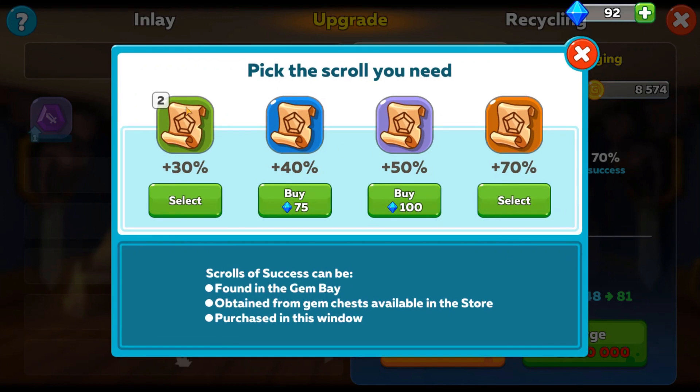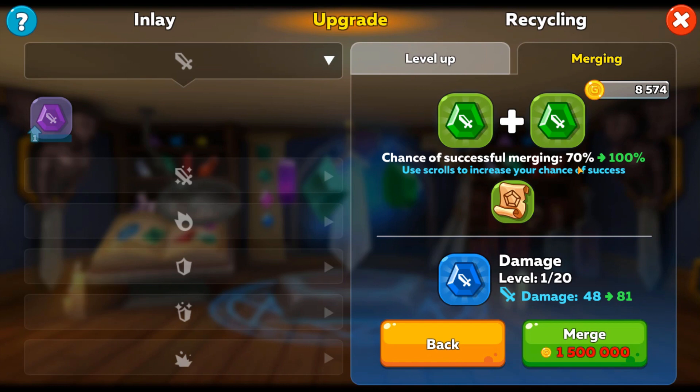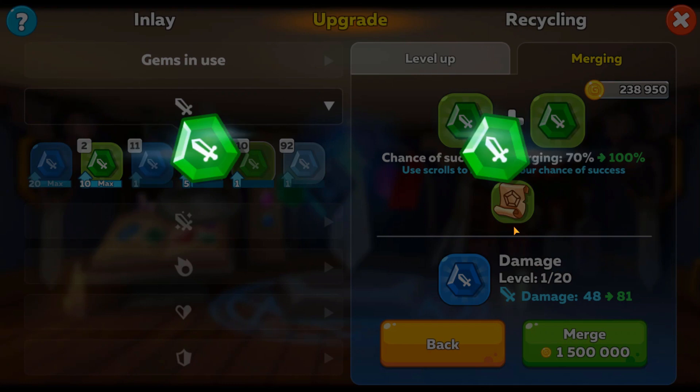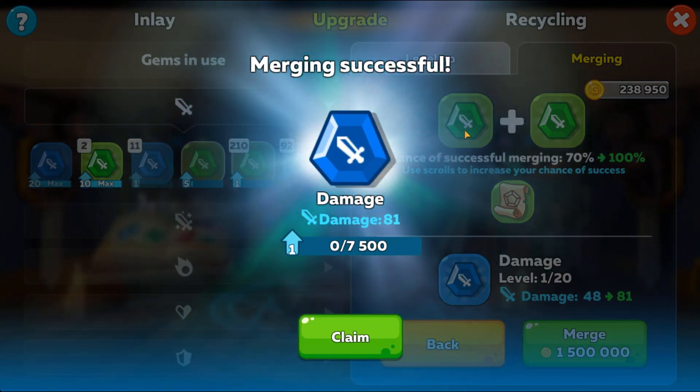If you're merging two orange gems, the base chance will be only 30% and it will almost certainly fail. You'll need a scroll of success of the same color rarity to succeed. Luckily I have a green one here – select that and now success has gone from 70% to 100%. So when you have your two gems both leveled up, of the same rarity, with a matching scroll of success to reach 100%, and enough gold, tap the merge button and it will combine the two gems into the next rarity up. Merging successful – we now have one blue gem instead of the two green ones.